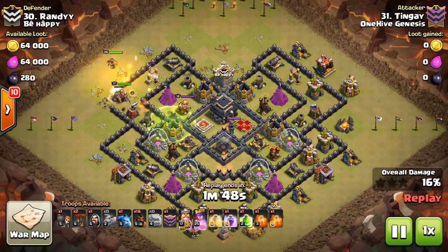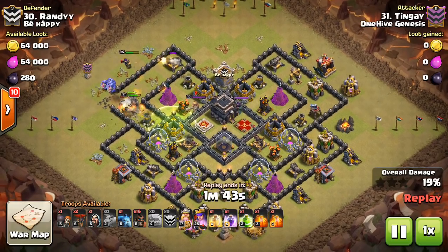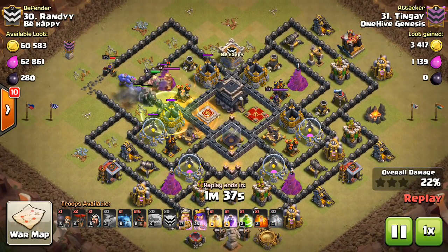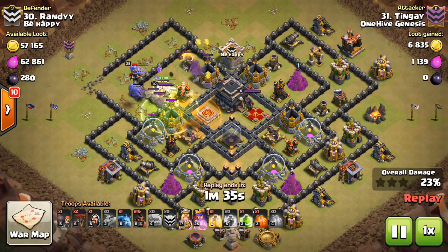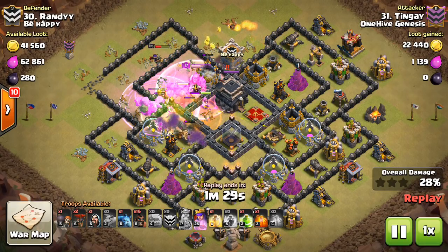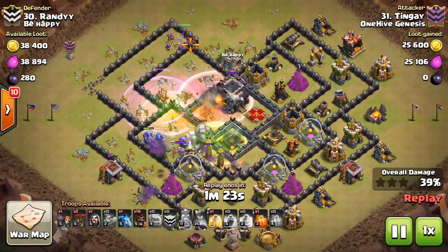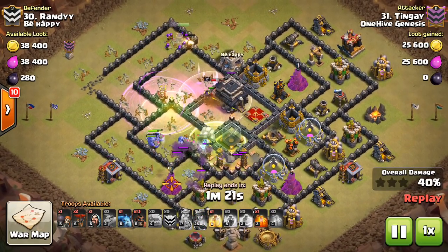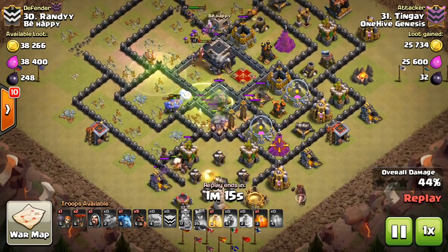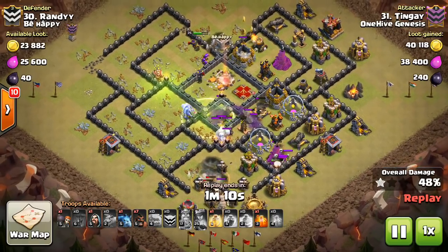So basically for Town Hall 9, where you have the level 3 giant bomb and level 5 hogs, and Town Hall 10 and 11 where you have the level 4 giant bomb and level 6 hogs, the double giant bomb set won't quite kill a hog anymore. It might have somewhere between 30 and 50 hit points left over, so it won't quite be dead. A lot of people are saying this is going to make hogs overpowered at Town Hall 9. I think everyone agrees that at Town Hall 10 and Town Hall 11 it's probably a good thing, because we can see more hogs being used since we really don't see them very much at the high level.